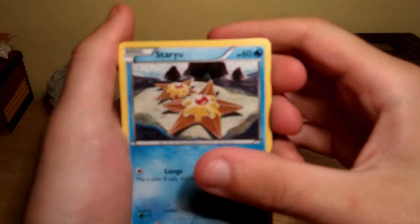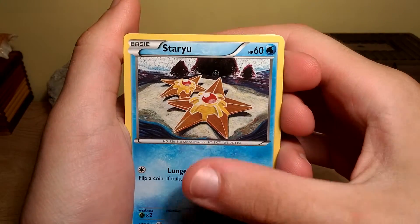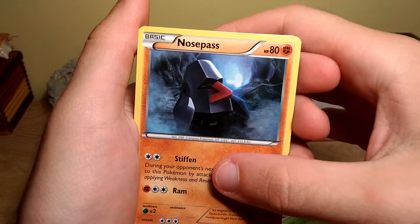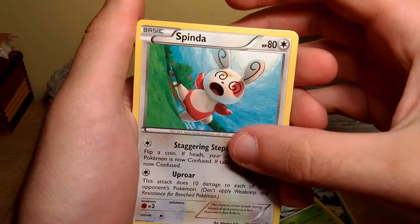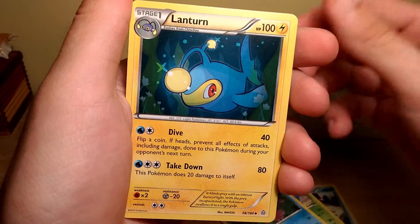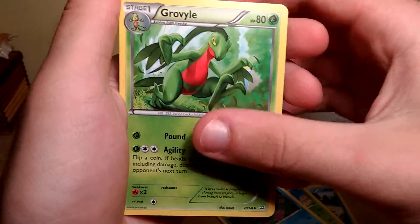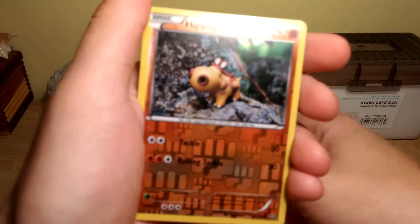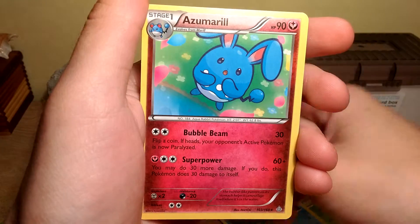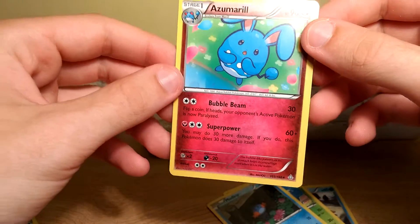Let's see what our pulls are. We got Staryu, Volbeat, Nosepass — don't have that card. Spenda — don't have that card. Mudkip, Lantern — don't have that card. Grovyle — don't have that card. Shrine of Memories — don't have that card. Hippopotas. Reverse Hollow — don't have that card. And Azumarill — don't have that card.